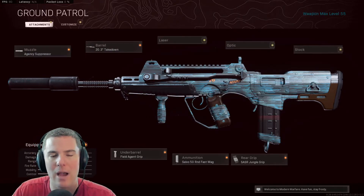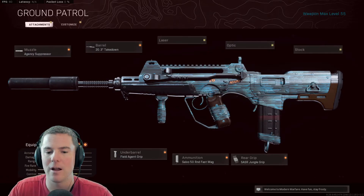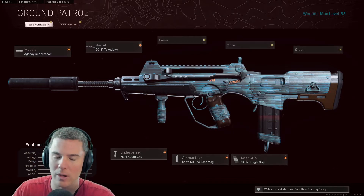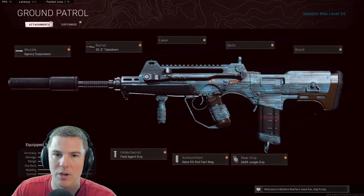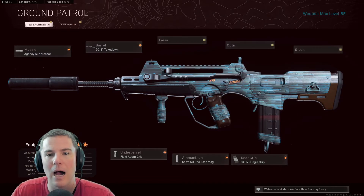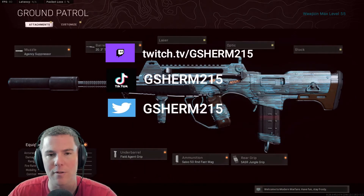This gun is going to get you out of jams when you're up against a duo that's got the DMRs. That 50-round Fast Mag — you have 50 rounds in there. If you use it effectively, you could wipe a trio by yourself. The SASR Jungle Grip gives you flinch resistance, so if you're taking shots while aiming on target and tracking, you're going to be able to maintain that and finish your shots. I promise you, you can compete against the DMR and Type 63, and I'm going to show you the proof right now. Do yourself a favor — join this proud group I like to call the Fafakas today.